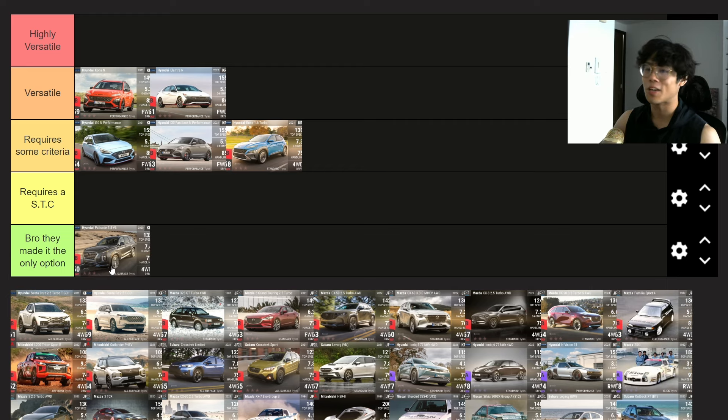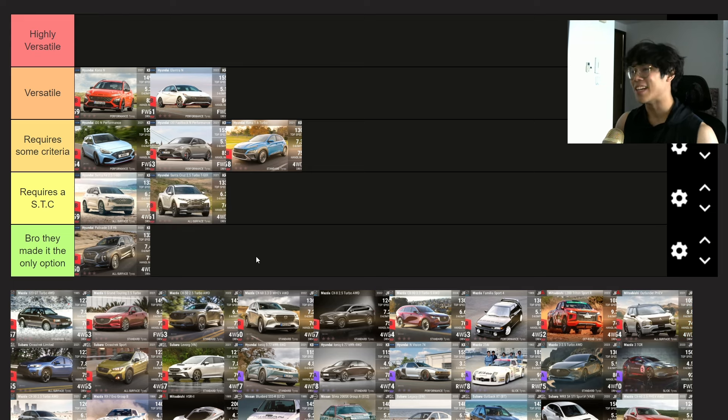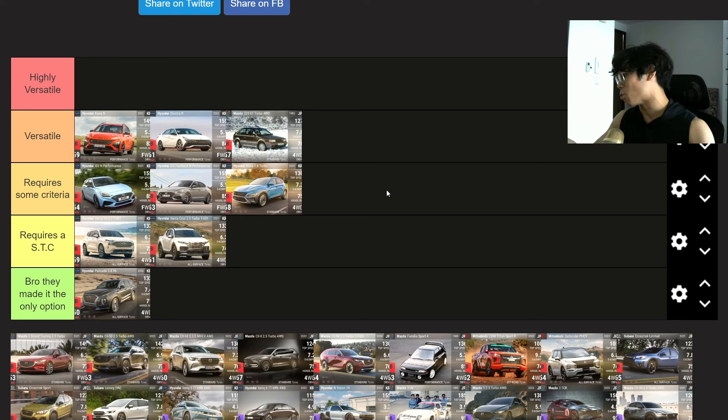The all-surface tire cars are easier to grade. The Palisade is 'they made it the only option.' The Hyundai Santa Fe requires a special tag challenge. Same with the Santa Cruz — I think it was Year of the Dragon, and literally after that special tag I have not used the Santa Cruz ever again. That is the legit definition of 'requires a special tag challenge.' The Mazda 323 GT Turbo is versatile. For a mid-range ultra at RQ57, that's one of the best slalom ultra rare standard tire cars in the entire game, and within APGP it's the best ultra rare standard tire car for the slalom track set.